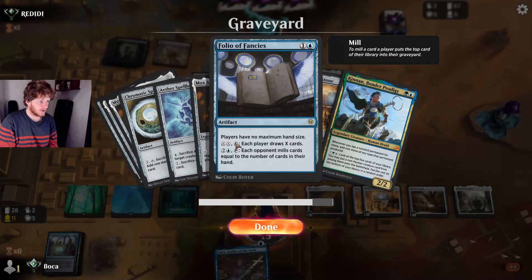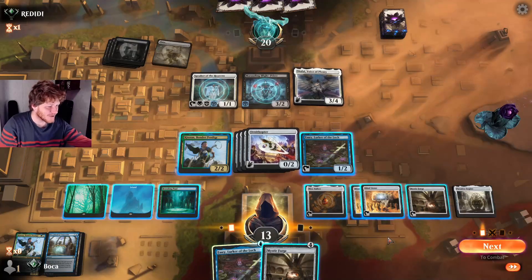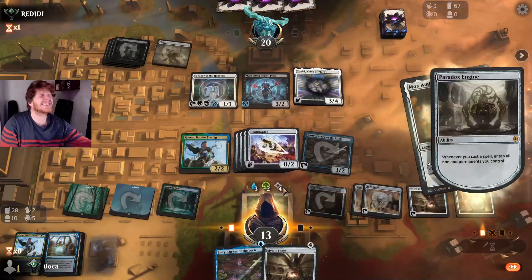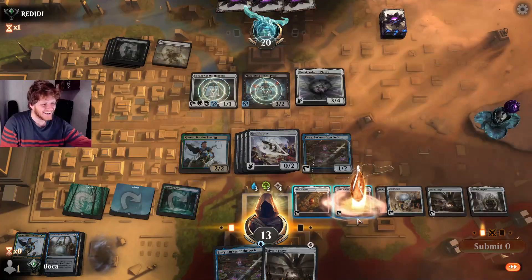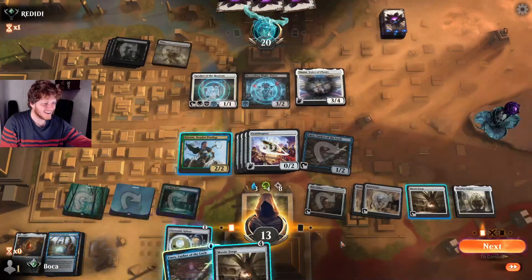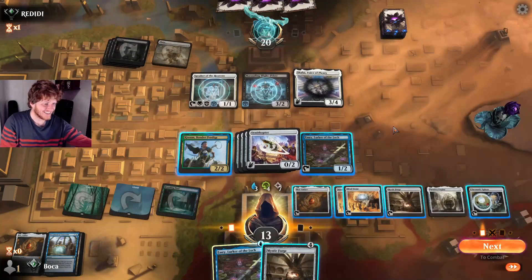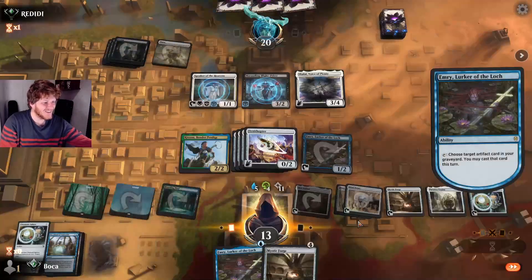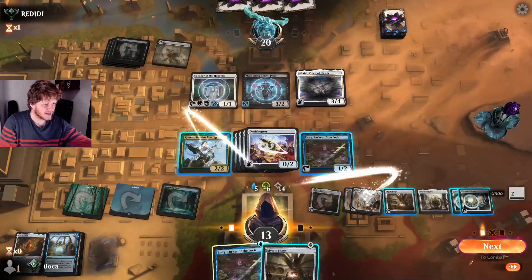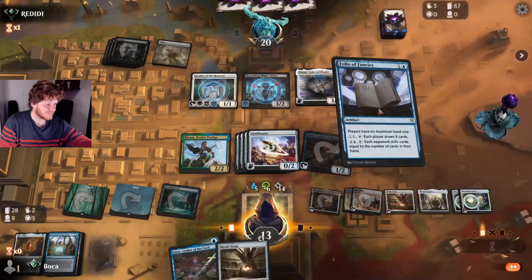Folio of Fancies says 'each opponent' not 'target opponent,' so Shalai doesn't interact with it at all — it completely gets around Shalai's protection ability. So let's go ahead and grab the Folio and play it.